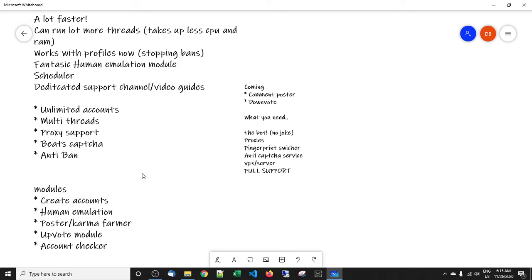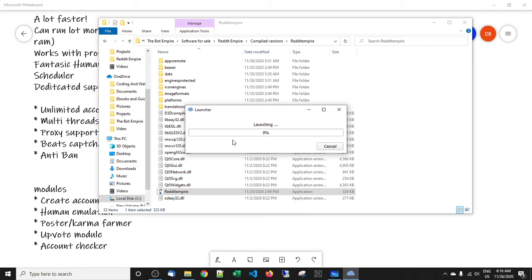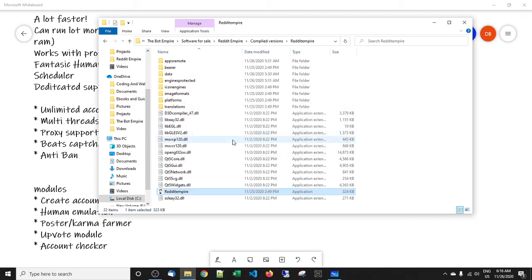It's highly recommended that you put this on a VPS or a server, but you don't need to — you can put it on your local computer. With v2, the bot takes up a lot less CPU and RAM per thread, so it's more of an option to have it on your local computer. This depends on how much RAM and how good your CPU is. We offer full support, with a dedicated channel just for the Reddit bot on Discord, Skype, and of course email. The first time you run the bot it takes about two minutes because it downloads the database and everything to your computer or server, but after that it's smooth sailing.